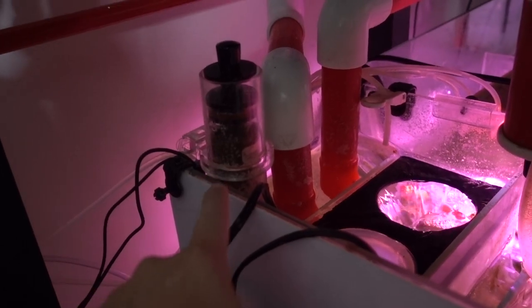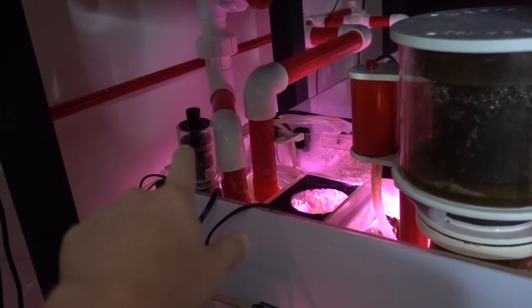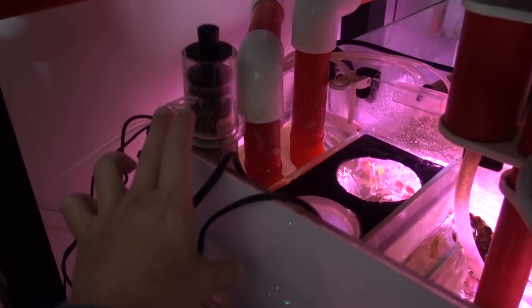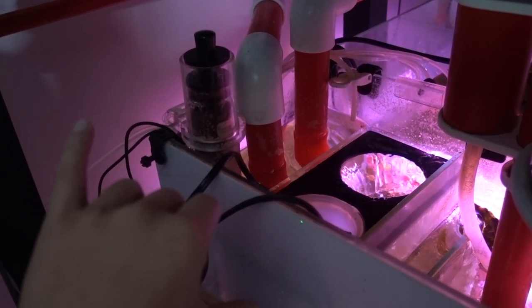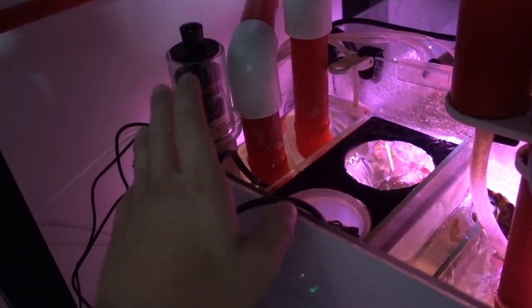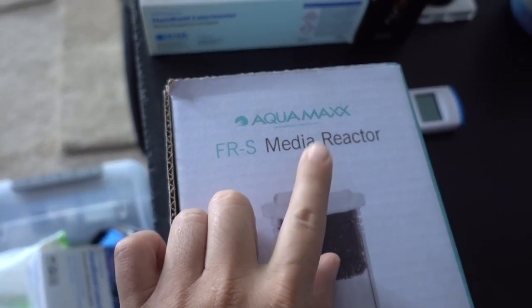Two days later. Hey, what's up, reefers? Today's mission is to upgrade a piece of equipment I don't always talk about but use pretty often — the desktop media reactor from Innovative Marine. I got this little media reactor for my 17-gallon drop-off tank a couple years ago. Over the years it has served me really, really well, but even though I don't usually run media heavy-handedly, this tiny reactor is simply a little bit too small. I'll give you my impressions of this piece of gear in terms of usability and product design, and then we'll talk about the new one I picked up from AquaMaxx — the FRS media reactor.